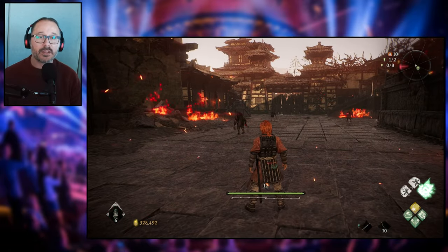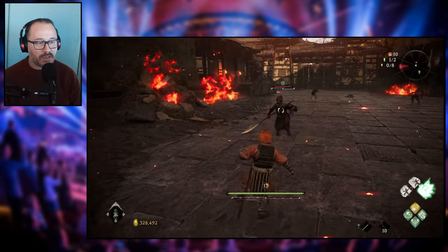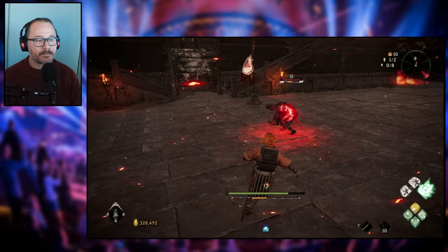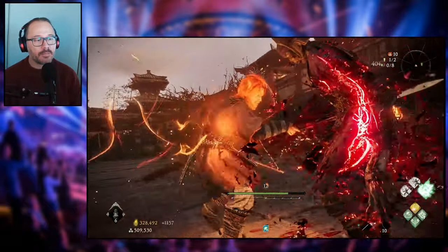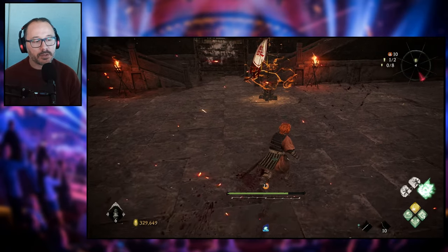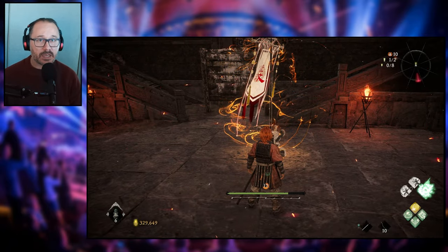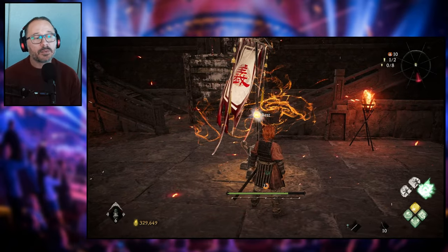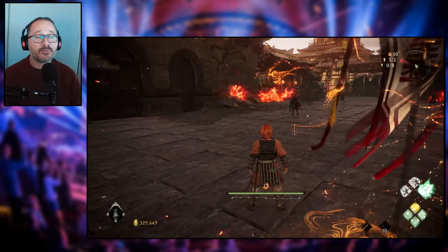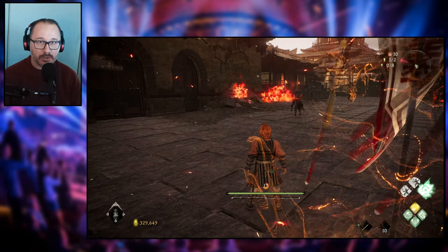Even more important than deflecting regular attacks is deflecting critical attacks, because those are going to give you a massive advantage. Just like that — not only did we instantly bust him up and break his weapon, we also instantly broke his posture and were able to capitalize by finishing with a fatal attack. Fatal attacks, just as a reminder, are basically your spirit attack — triangle or Y button. And here's the interesting thing when it comes to deflection: you can actually deflect everything. There hasn't been a single thing in the game that I haven't been able to deflect.